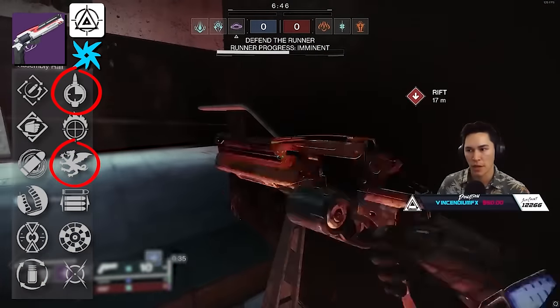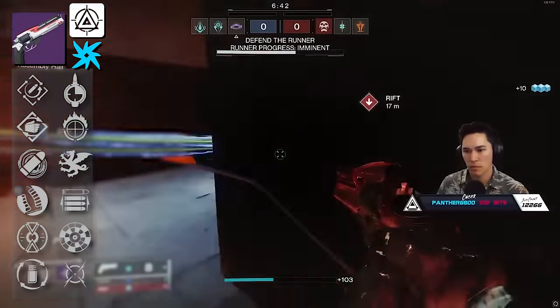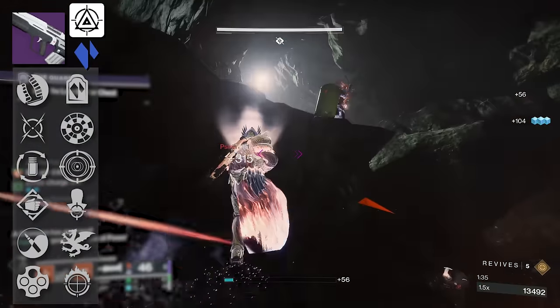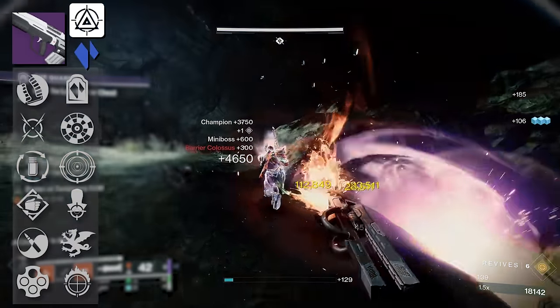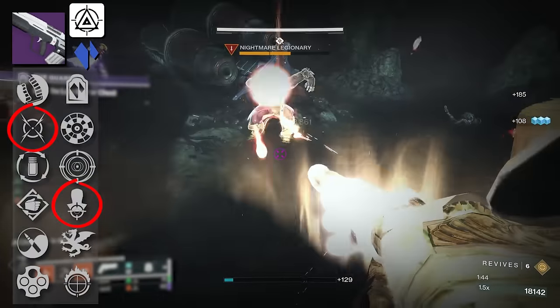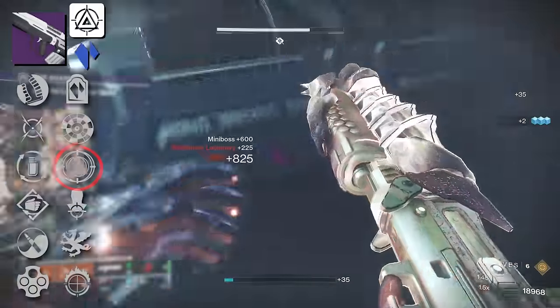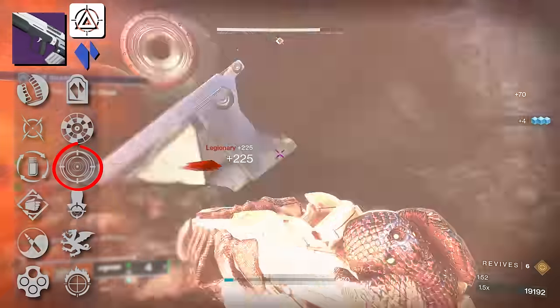For PvP players, Rapid Hit or Eye of the Storm in that first trait column. Rapid Hit is really nice — you feel that stability bump up. Stability has become more important for just about all weapon types, even for mouse and keyboard players. For PvE players, Tying Payload or Vorpal Weapon — your choice. Payload perks are great for Overload Champions. Next we have Syncopation, one of my favorite adaptive pulse rifles in the game. It's Stasis and craftable — nothing's really changed too much about the God Roll.